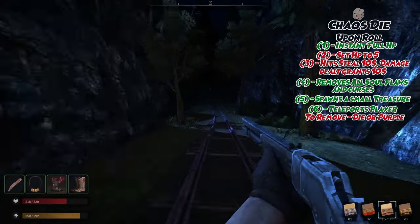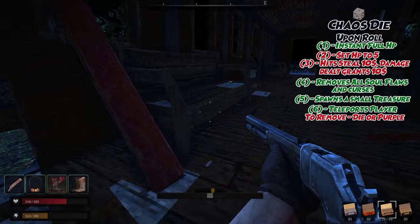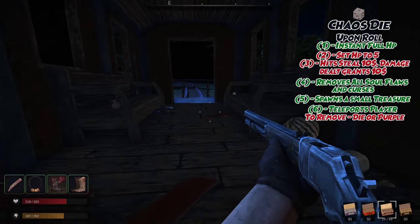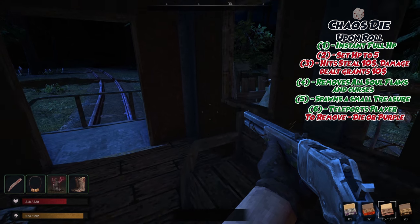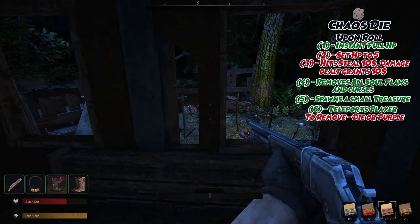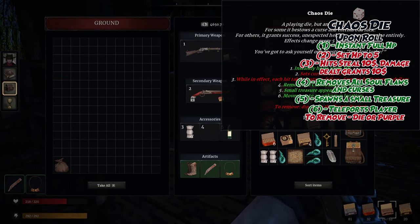Following the railroad tracks out of Diggersville, you will eventually come across a red train car, abandoned. Head inside, and on one of the benches, you will find the Chaos Die. This die is the key to finding Chapter 3's easter egg, and if you want to learn more about that, be sure to check out this guide next. But there's much to cover, and we need to keep moving. The Chaos Die is RNG's revenge personified.